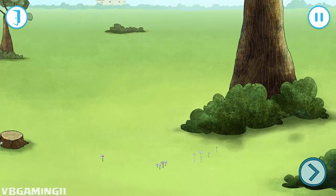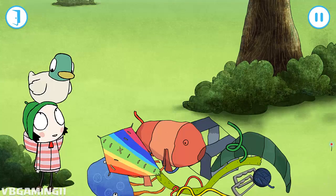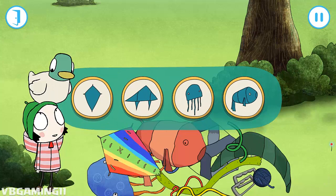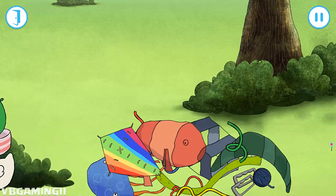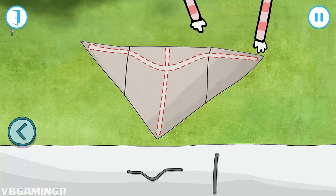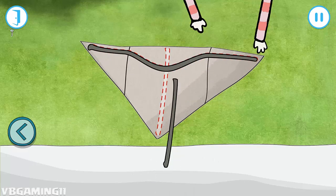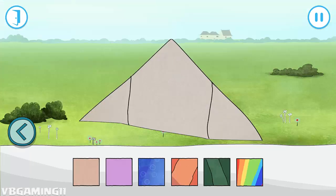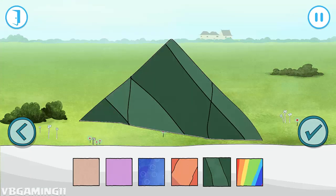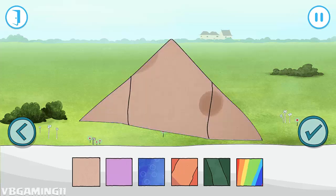It's a lovely windy afternoon, so Sarah and Duck are going to build a kite. Come on, Duck. What shape of kite would you like to make? Let's build the kite by dragging the poles to the right place. Tap the color you want your kite to be. Tap this tick button when you're happy with your choice. Nice colors. That's a beautiful kite.